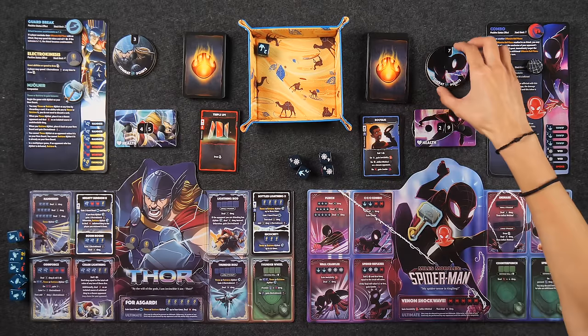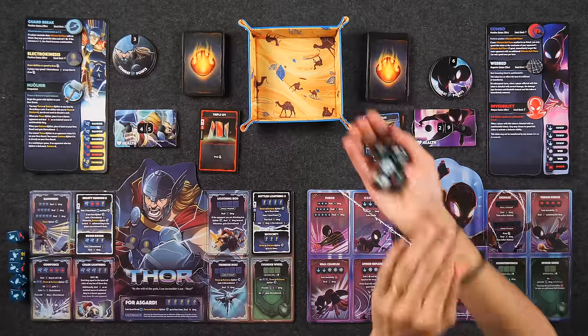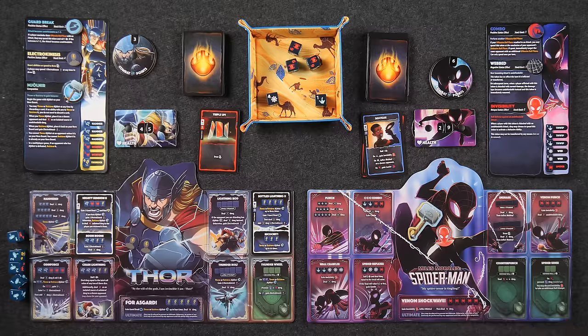Booyah costs one CP, so now I'm down to six. I'm a little bit more padded, but that is it for my main phase. Starting my roll now. I need some spider pieces. Oh my gosh, I'm so close to my ultimate ability.